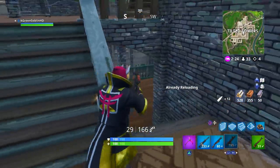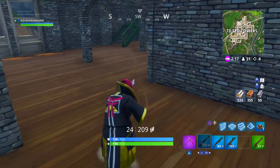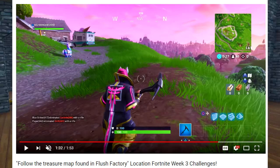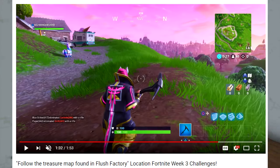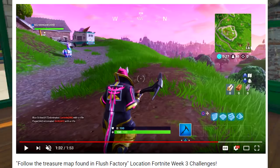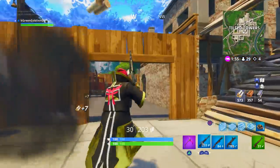Next is to follow the treasure map found in Flush Factory. This is the normal battle star for the week, not the secret one. I'll show the location in a picture on screen — I've confirmed it. It's on a mountain right beside Fatal Fields. You go up there, simply grab it, and that gets you the battle star for 10 points.